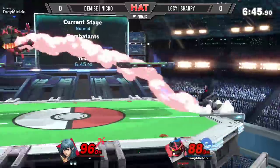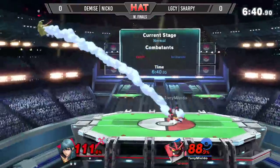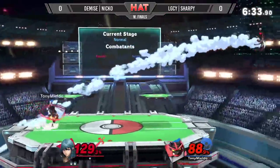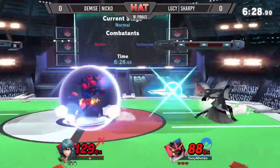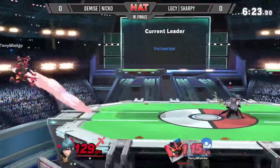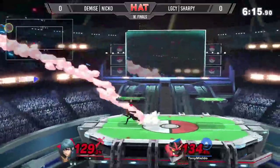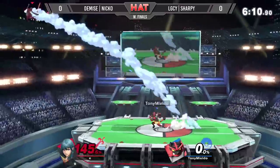Sharpie is able to charge in there and get a nice grab, depth back throw attempt. There's a low recovery — Niko goes down low, as he is very accustomed to with his main. It seems Violet has the tools for that. Trying to use the side B as a get-off-me to return to ledge, but Sharpie is patient and made him pay for it.